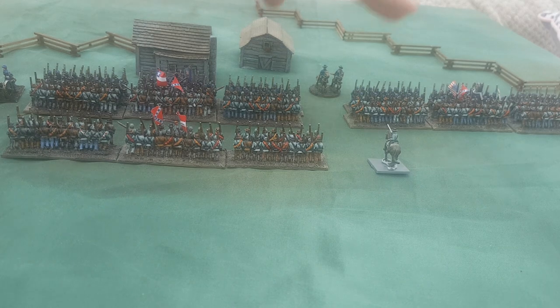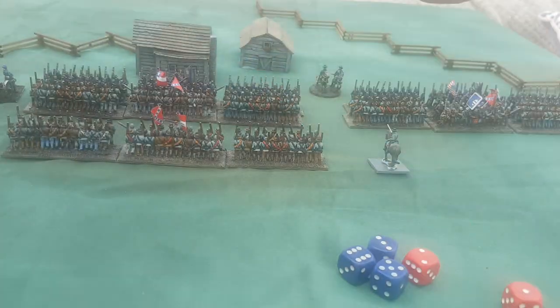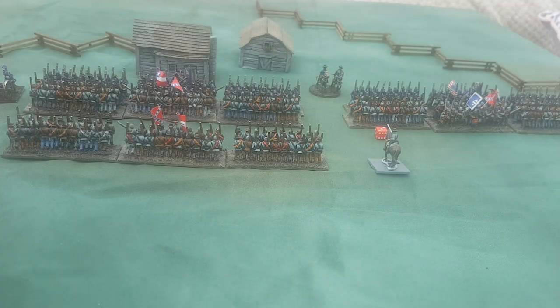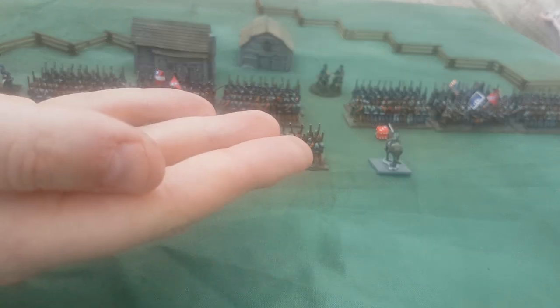Let's resolve the combat. On the left, closing fire from the Union rolls three hits and disorders the Confederates — hitting on threes for plus one — and after terrible saves that Confederate unit becomes shaken already. In the middle, closing fire scores two hits and the Confederates save two. In the right-hand fight, the Confederate unit rolls its hand-to-hand dice — hitting on fours plus one for charging gives threes, but it's disordered so it goes back to fours. They score three hits.